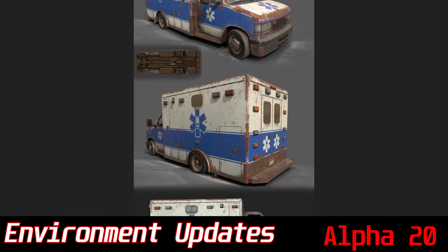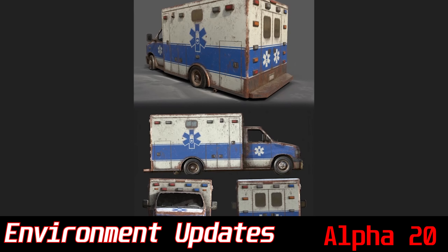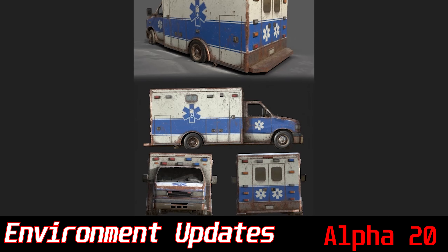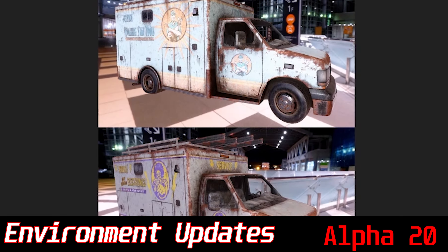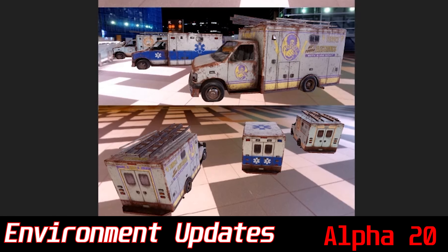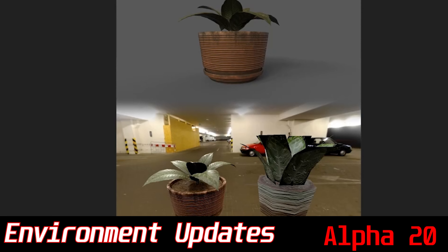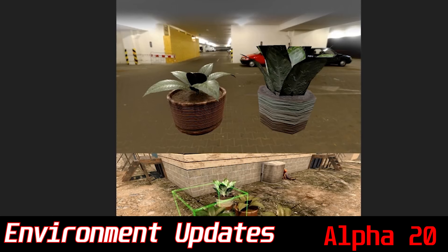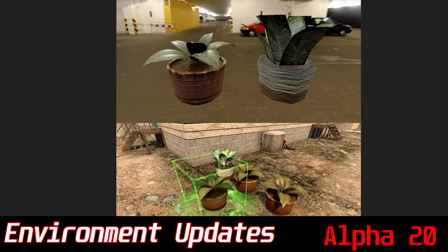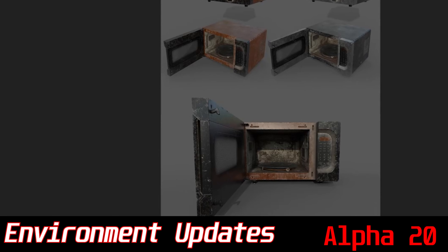Next up are some new art models being added to the game — a lot of them are reinvented to look better, or they're brand new models. I really like the truck models personally; they reused the model and made a bunch of different trucks off of an ambulance — really cool. There are also some new plant graphics, and here's a brand new safe that's ready to be broken into and provide nothing but fifty dollars of cash to spend at the Scrap Hub POI.